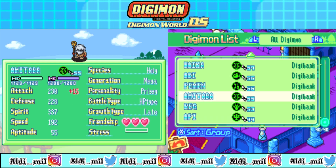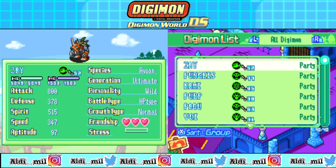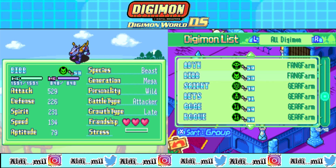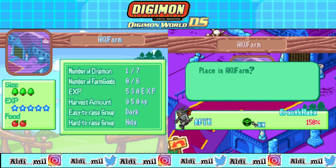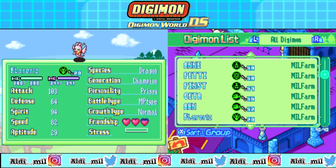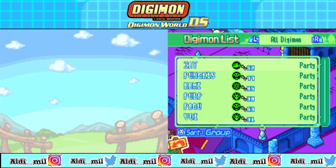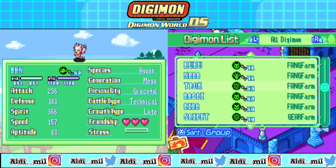Okay, so here it is — which one should I put? The holy Digimon is not good here, that makes sense. Because this is dark, I think I'm gonna put the dark Digimon I know from the other farm to this location. Just for one — there is like one only actually.